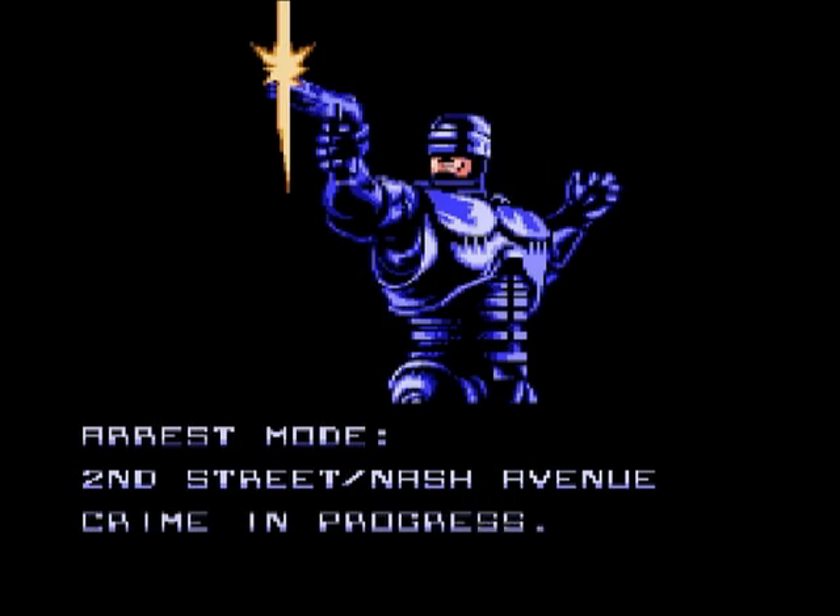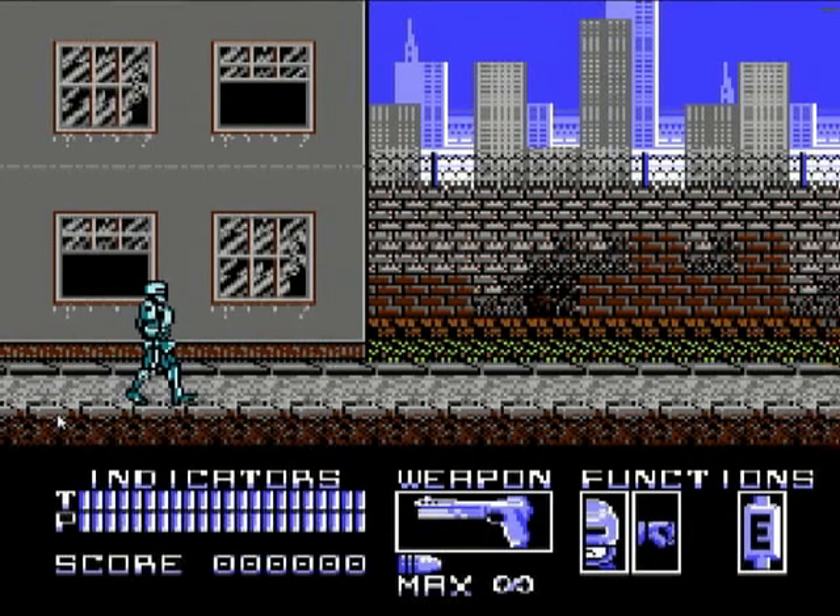What's on Nash Avenue? I bet you this is from the movie or something, I'm just not remembering it. So we got crouch, and both buttons A and B punch, and I remember the select is a block.